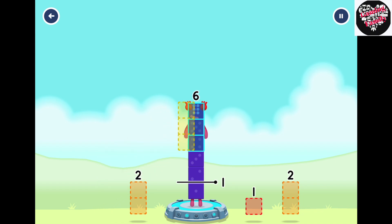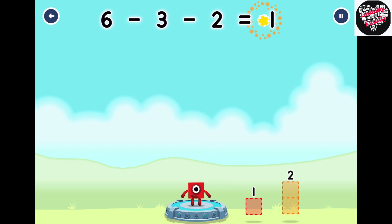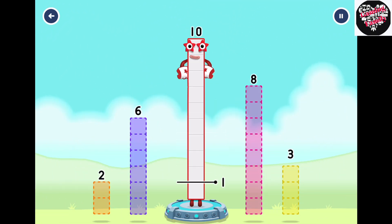3... 2, 2. You solved it! 6 minus 3 minus 2 equals 1. Take number blocks away from 8 to leave 1.